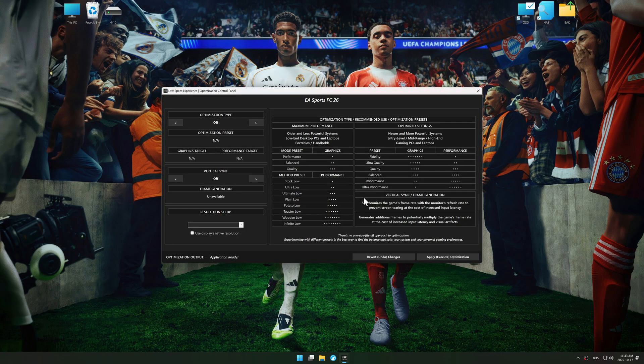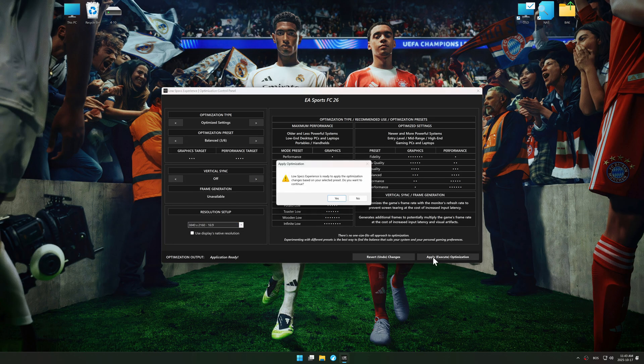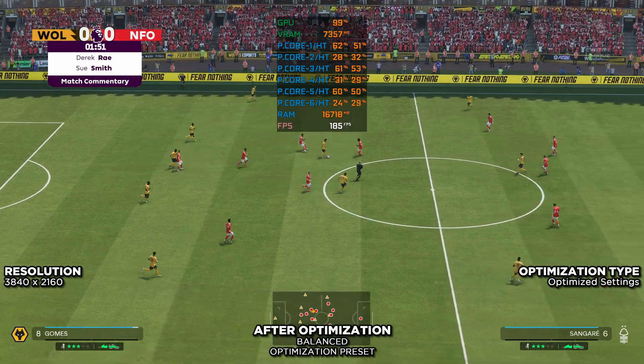Press OK and the optimization control panel will load. Here, choose optimized PC settings, select your optimization preset and set the in-game resolution. I recommend testing the available optimization presets to see what works best for you and your system, as expectations and needs vary drastically between PC gamers. Once done, click apply optimization, close Low Specs Experience and start your game. And don't worry — if you don't like the changes, you can easily undo everything with the revert changes option.